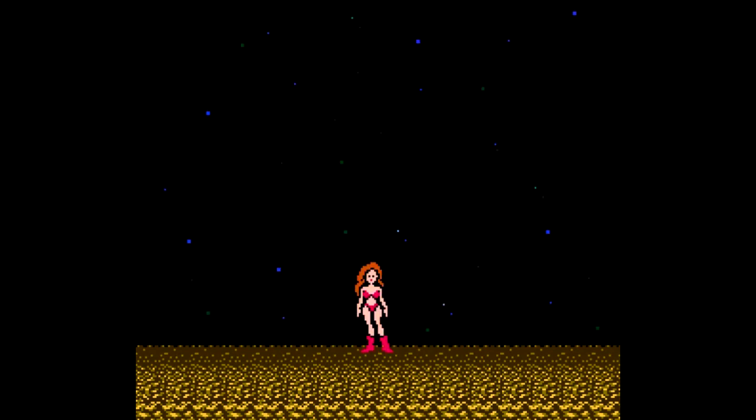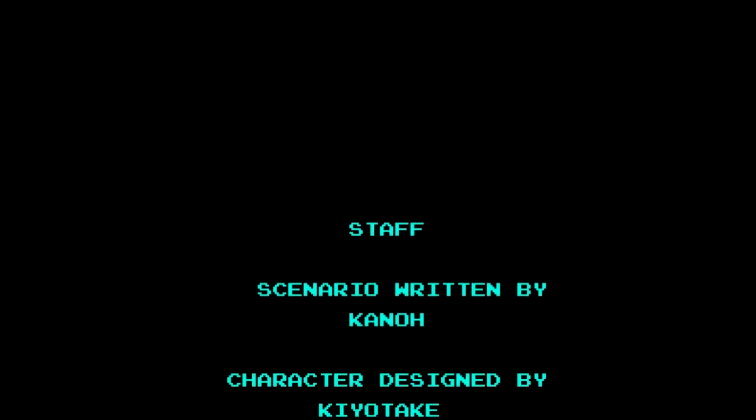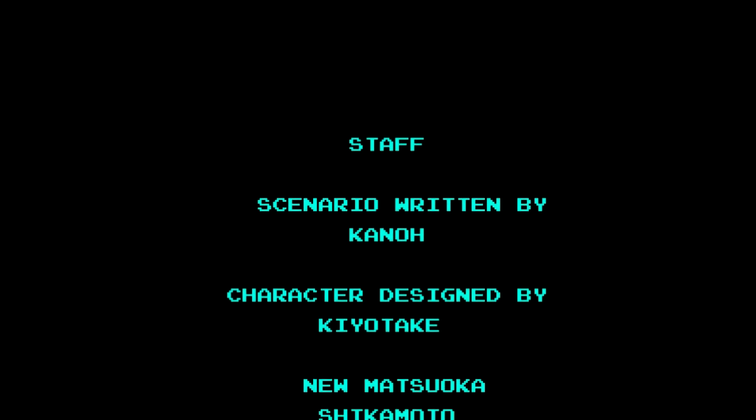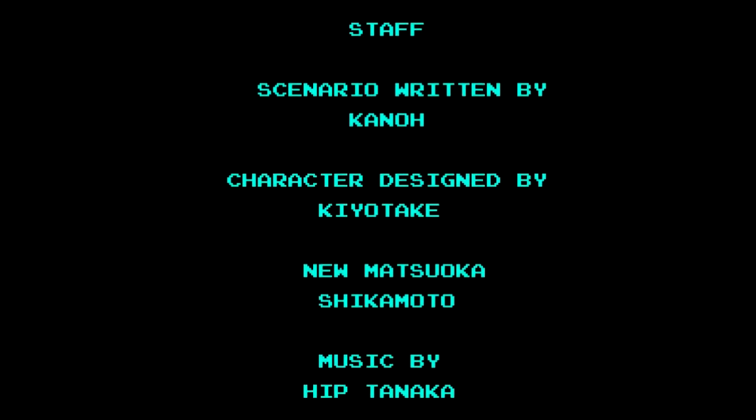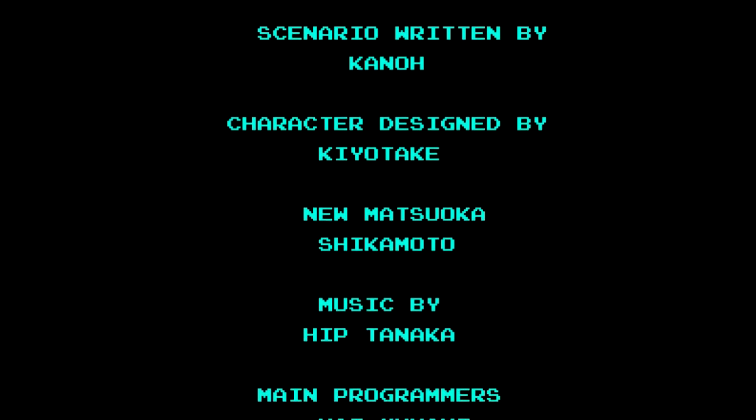Samus in a bikini, and she'll wave to you — very nice. This is of course a nod to the end of Alien where you get to see Sigourney Weaver in her underwear. But that is not the end of what I want to show off. Should you beat the game in less than three hours, get one of the two best endings — either leotard or bikini — and wait until the end of the credits, then start a new game. You get an extra special bonus.